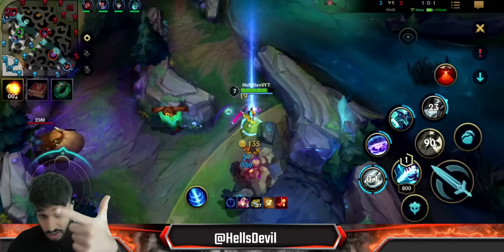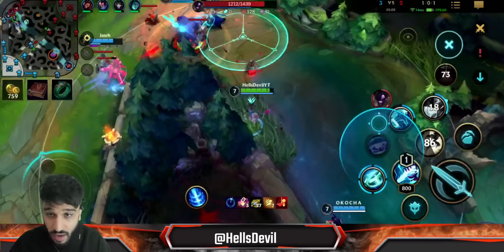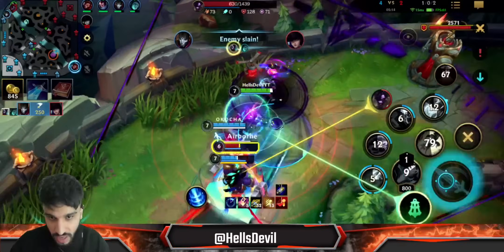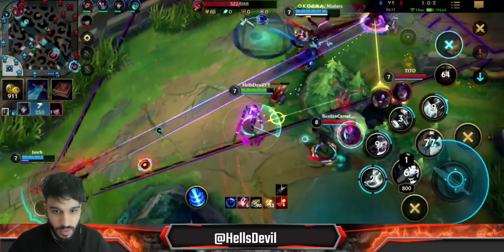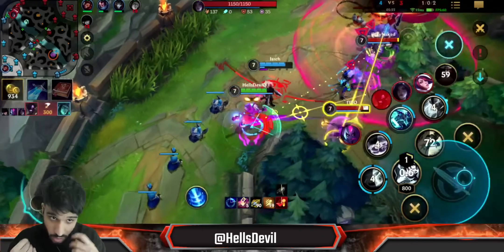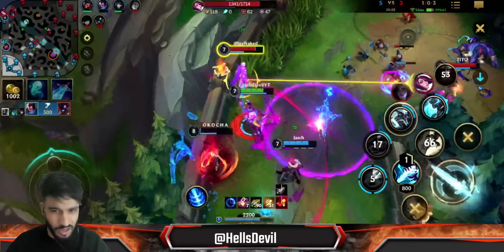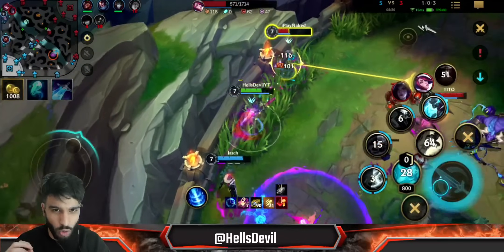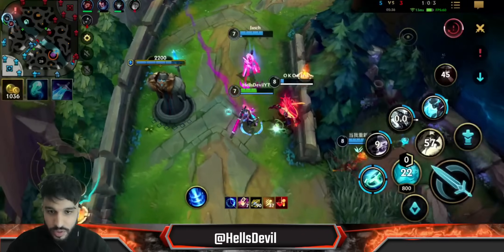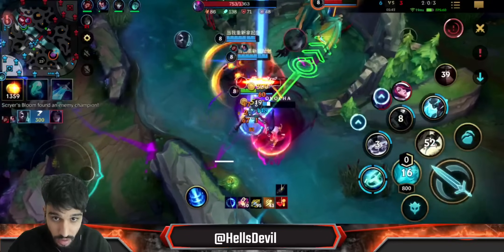Whenever you see a free kill or an assist, take it. Right here is a perfect moment to gank — a potential kill on the Alistar and Caitlyn. I stunned the Alistar, Caitlyn is dead too. But look at my positioning — I'm playing it safe. Normally I'd be more aggressive, trying to get a big ultimate on all of them. But now I'm taking it easy, because I want to preserve my stacks for the dragon. I have 7 stacks — 35 additional ability power. Now 10 stacks!